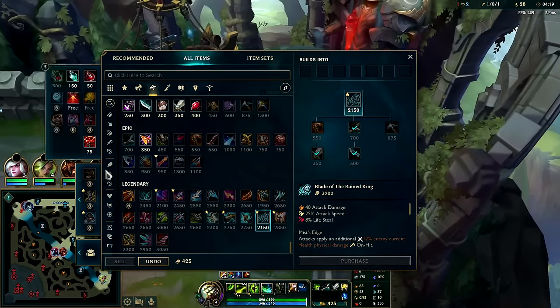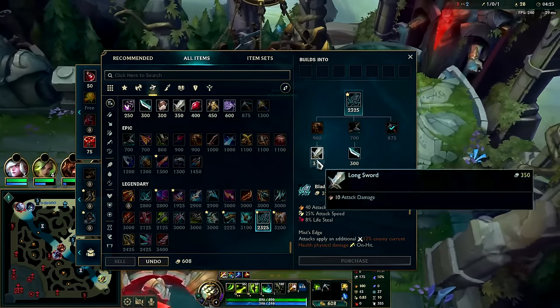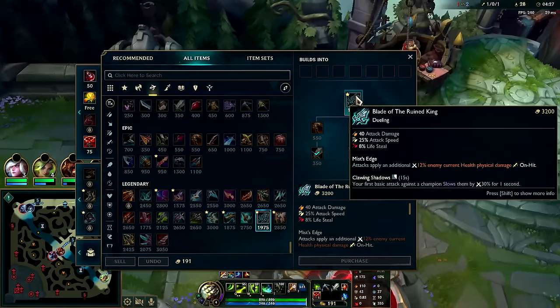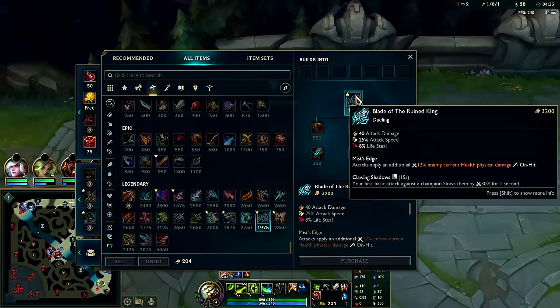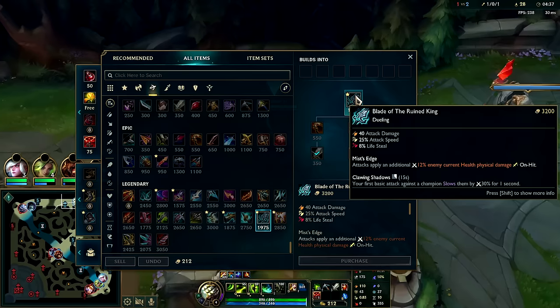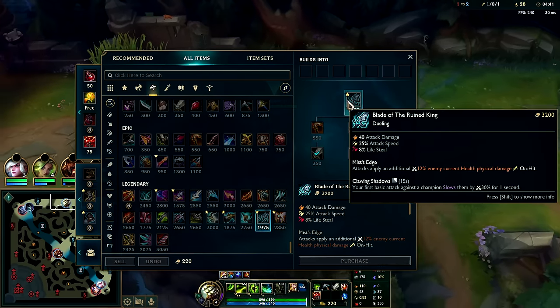Let's grab a chunk of BORK. BORK is slightly cheaper this season, however it is slightly weaker for Master Yi because it no longer gives you a speed up — it is simply a slow off the first auto instead of third, so you get the slow faster but don't get the speed up. Same damage output but as a whole it's slightly weaker.